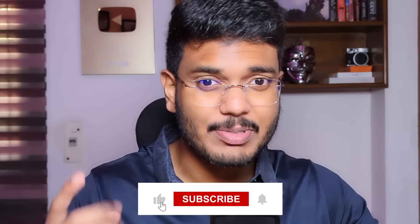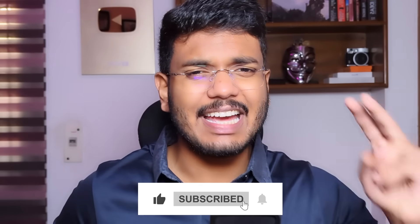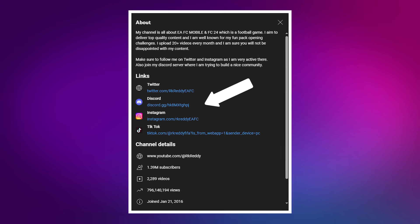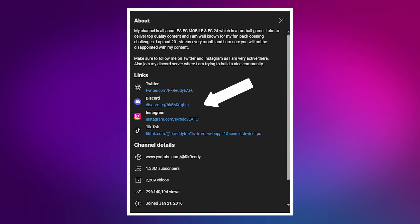Want a chance to be featured in the next episode of Buying My Subscriber's Dream Card? Follow three simple steps: subscribe to my channel, like this video, and in the comments let me know your dream card in FC Mobile and your current team OVR. Also add your Instagram or Twitter link in your YouTube bio so I can message you directly from my official accounts - RK at EFC - I'm verified on both platforms, so beware of scammers.